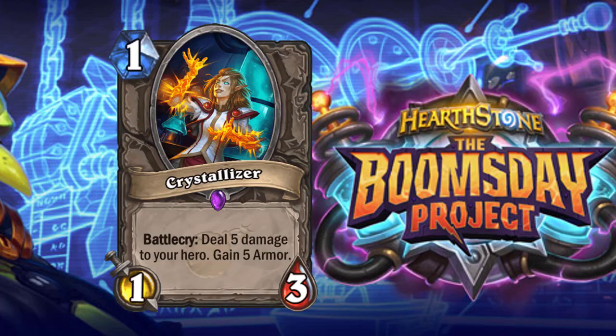Next: Crystallizer, a one-cost 1/3 with Battlecry — deal five damage to your hero, gain five armor. I think this sees play especially in aggressive Baku decks because they really don't care about that downside — for Warlock especially it's incredibly not much of a downside. You're essentially plopping down a 1/3 for one mana. It gets more dangerous to play later in the game when health becomes more precious, but in the early to mid game it's not a big deal. I think aggressive decks are not going to care about the supposed downside and this is going to see a lot of play.